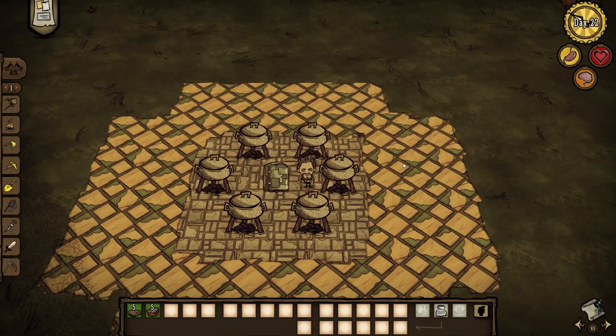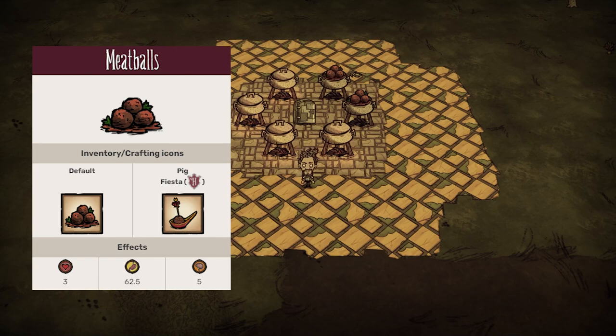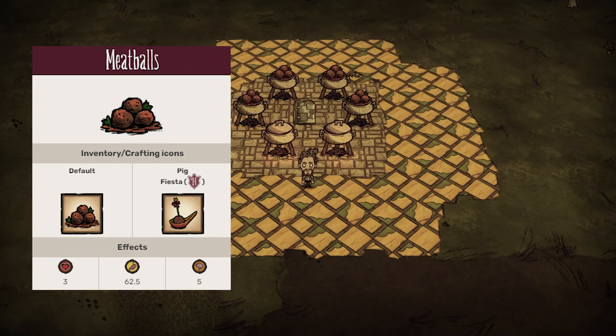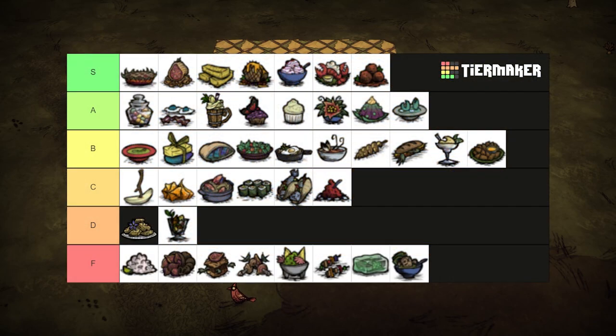With just a single piece of meat and some random fillers except twigs — I recommend berries — meatballs provide one of the best ingredient to hunger ratios in DST. They heal for 3 health and restore 62.5 hunger and 5 sanity. They are a franchise icon and I guarantee you've made a few of these when all you had was monster meat and ice. S tier.